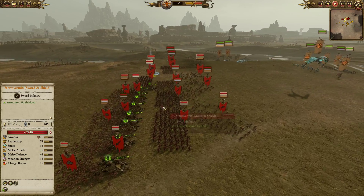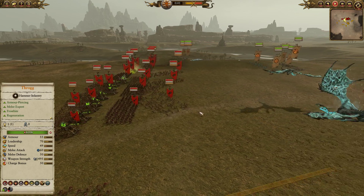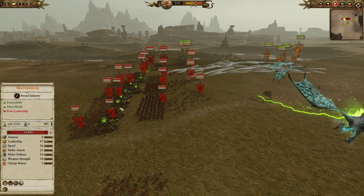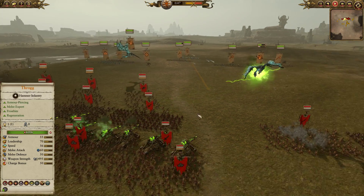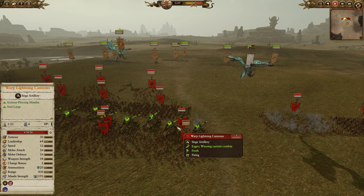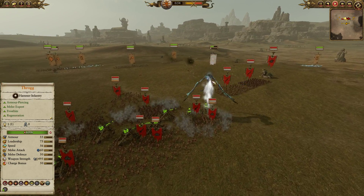I'd definitely like to see his battle line push out a little bit more — make more distance between the front line and the Warp Lightning Cannons, because as soon as the front line is engaged the cannons aren't going to be particularly useful shooting directly in front of them, and if the enemy breaks through they'll instantly hop on top of the artillery pieces. Perhaps he'll move forward as the battle commences.